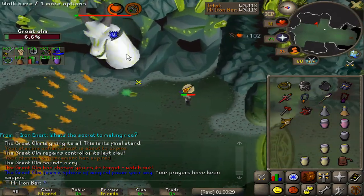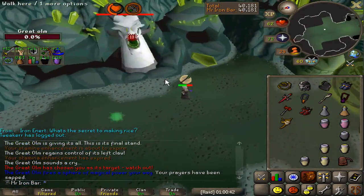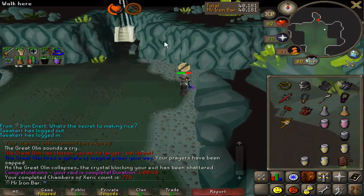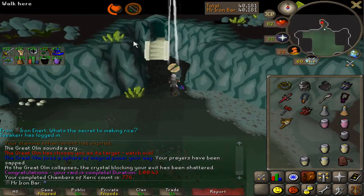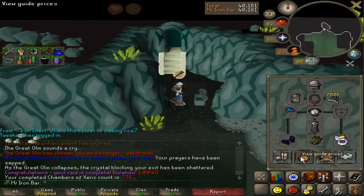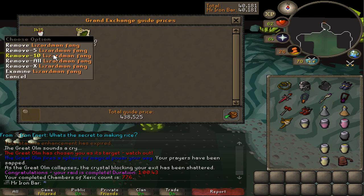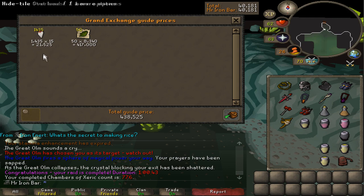I hit over 40k points! Let's see if we get something with this 40k point raid. Nothing — and the lizardman fang ruined my raid. That sucks. It should have been like an 800k reward, but the lizardman fang is terribly priced right now.